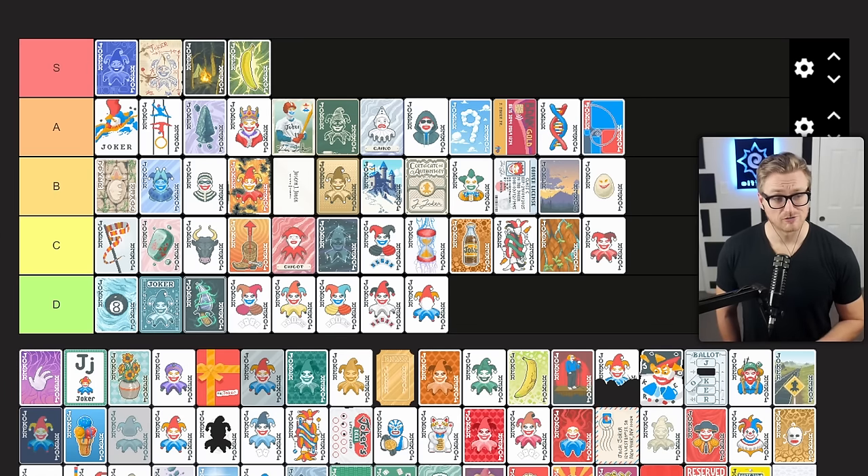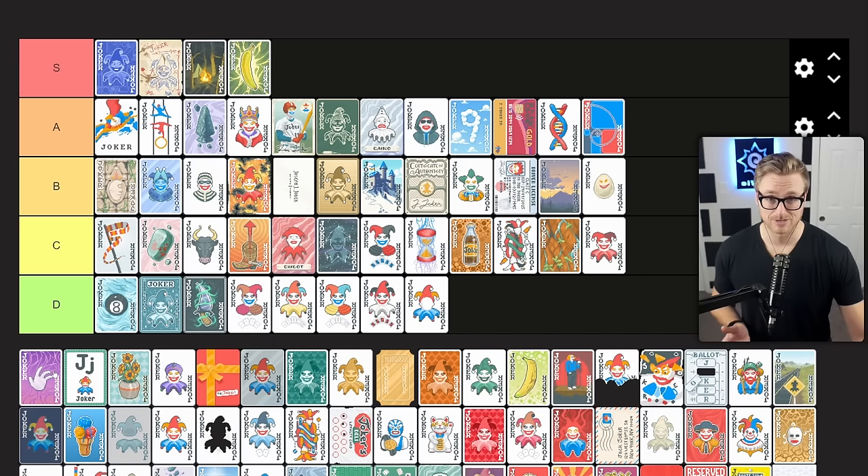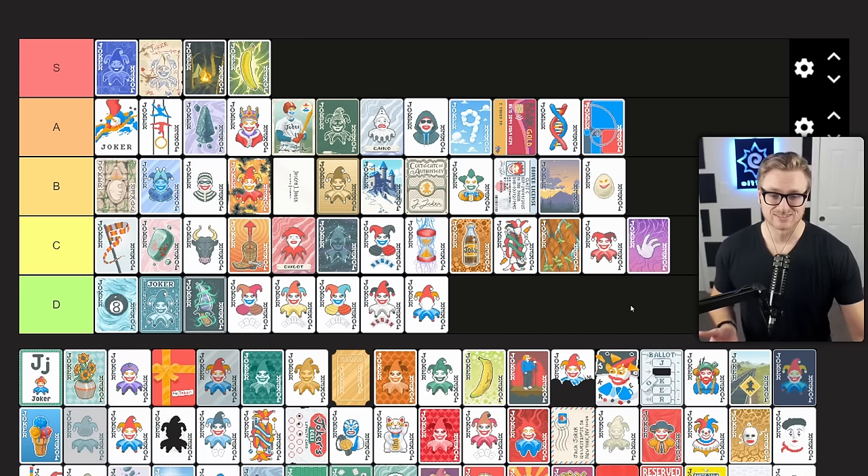Four Fingers allows all flushes and straights to be made with four cards. Unfortunately there's not a whole lot of room for a utility joker, and straights and flushes maybe aren't the best strategy for completing gold stake runs in a lot of situations — you're sacrificing a joker slot for a utility piece. It does have its use cases because it can allow you to actually make those difficult hands. C tier joker for me — very situational depending on what build you're playing towards.